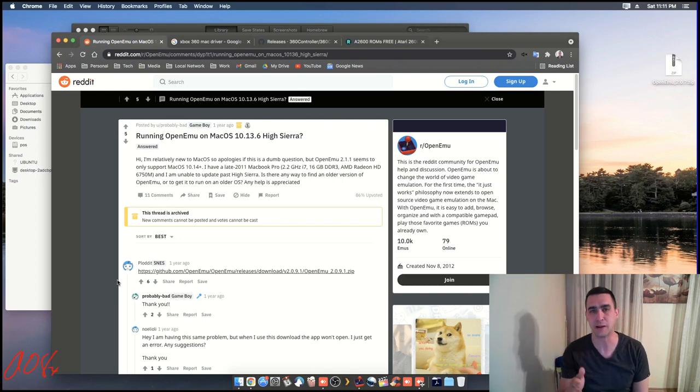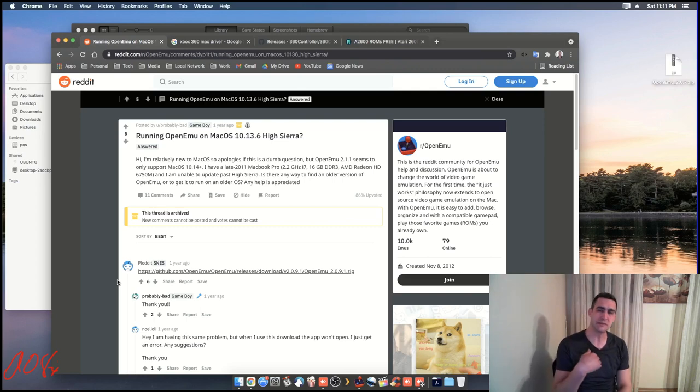In order to play a game, you need the emulator and you need the game file. Those game files are called ROMs, and downloading them is of questionable legality. I believe in the U.S. the law is that you're allowed to have one digital copy of any media that you have a physical copy of.